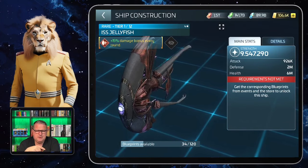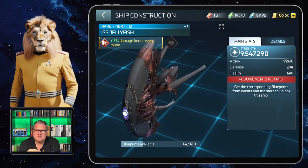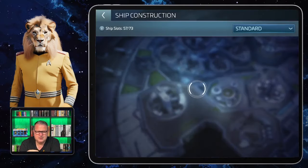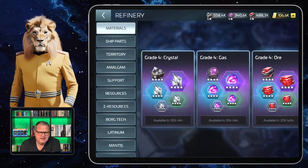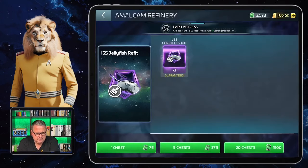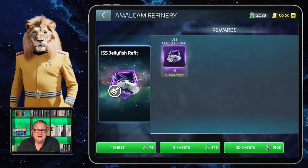The regular Jellyfish you get very early in the game if you're lucky and invest some money. The ISS Jellyfish is the imperial version from the other universe, which is why it's much stronger. The ship skin can sometimes be obtained in events, but you can definitely get it in the Amalgam Refinery. I still haven't got the ISS Jellyfish refit — I need more ship skin shard trackers, and the Amalgam recruit gives much less than it used to.